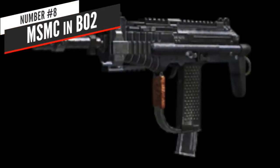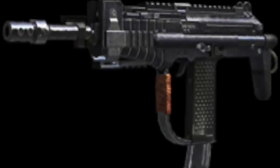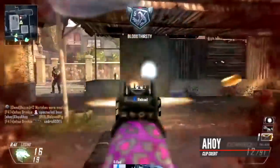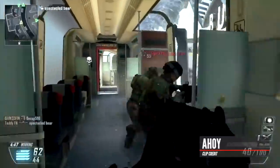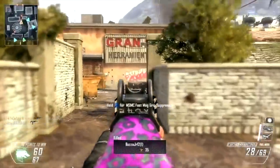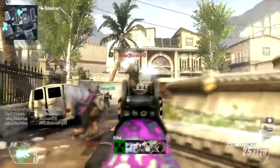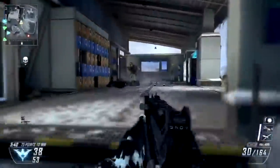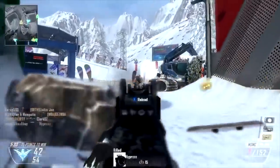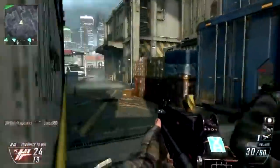At number 8, arguably the smoothest SMG in CoD history — the MSMC in Black Ops 2, the MLG submachine gun of choice in BO2. The MSMC was hands down one of the most versatile guns in BO2 and one of the most used in multiplayer. It had a moderate fire rate, very low recoil, and hit like a truck — dealing a maximum of 40 damage up close. It did have a long reload animation, but you could put on extended mags or fast mags to offset that. It was an absolute laser.